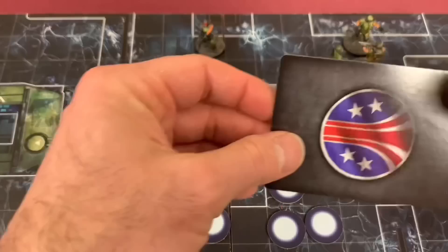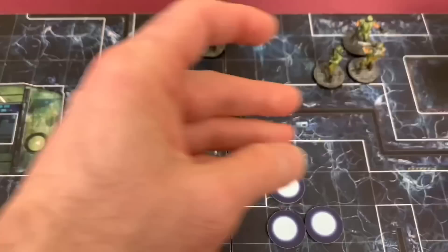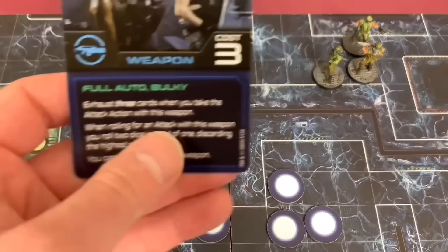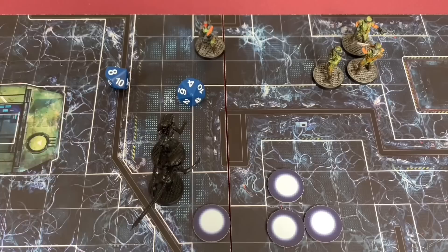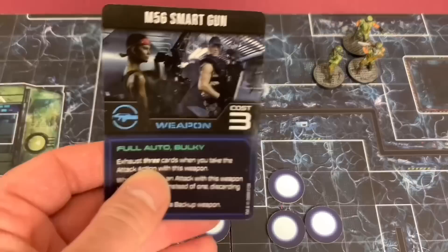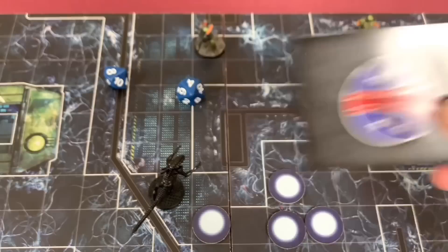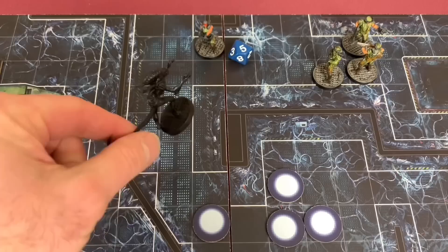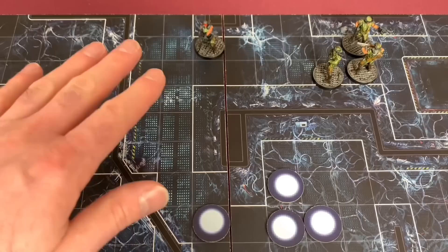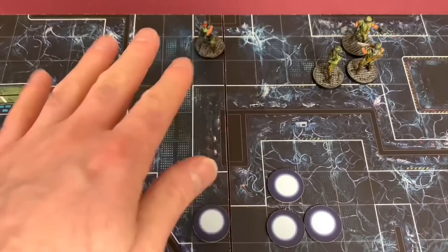The smart gun normally exhausts three cards when you take an attack action, but Vasquez's special passive power allows her to only exhaust two cards instead of three. This weapon lets you roll two dice and discard the highest result. Rolling the dice, we're able to take out the first alien. The gun has full auto, which lets me exhaust another card to take another attack action. I move her aim dial down to eight, roll two fives — both the same so I discard the highest — and we take out the second alien. That's the end of her activation; she's exhausted three cards total but took out two alien blip swarms.